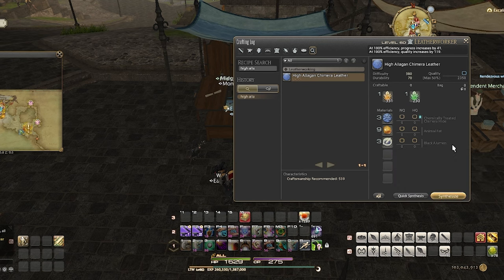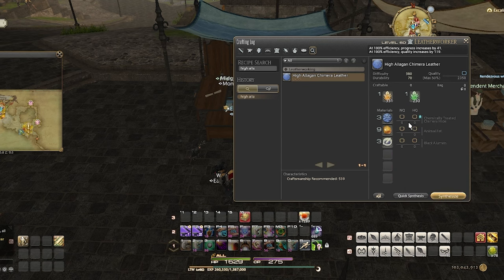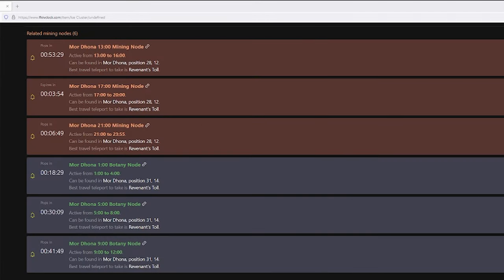Since we're in Mor Dhona, I'll show you a great way to farm the clusters first. Mor Dhona has a rare spawn that happens at 1, 5, and 9 a.m. and p.m. — botany in the morning and mining at night.